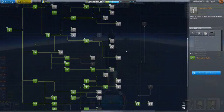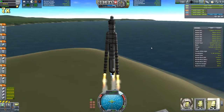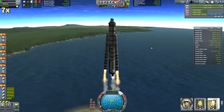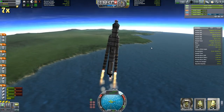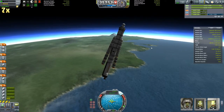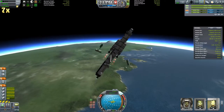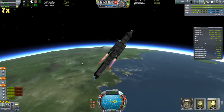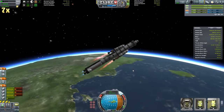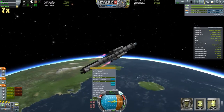Let's go launch something. This is the craft we'll be using to complete our contracts: a base in orbit of Kerbin, on the surface of the Moon, and in solar orbit. The contract for the solar orbit requires 16 Kerbals, so we have space for 16, but we're only bringing 6. I'm a little bit concerned about getting this craft back down — we don't have any 2.5 meter heat shields unlocked yet.